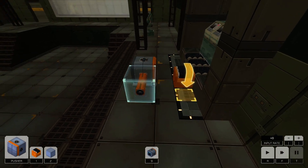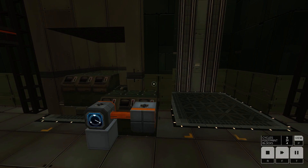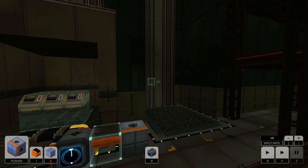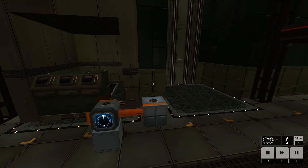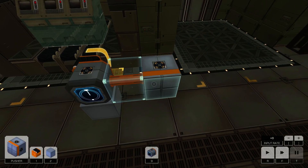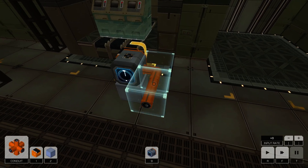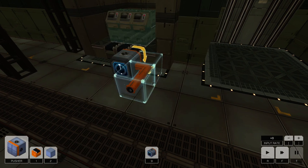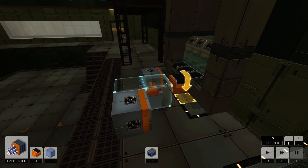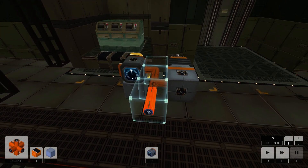Okay, and then if I put a pusher here I want to see how it works. Do I need to make that... oh that's at three! One push — okay! So if I in turn change that to come this way and put a pusher here with an eviscerator — nope, that needs to go even further back.